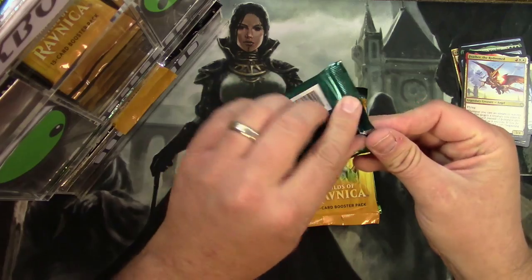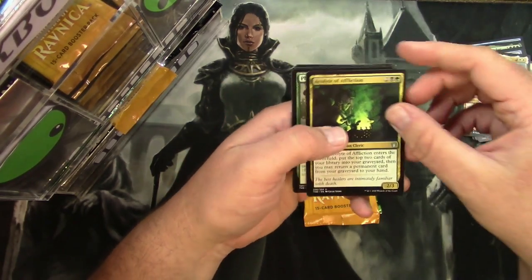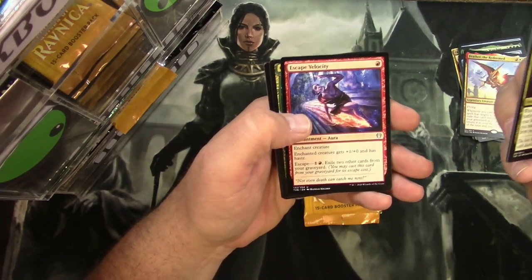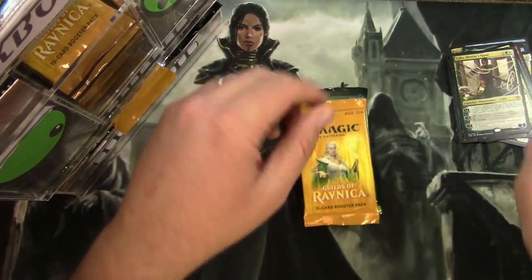Theros: Acolyte of Affliction, Faerie Vandal Brawler, Escape Velocity, and a Klothys Destiny's Hand regular version. And a Forest.